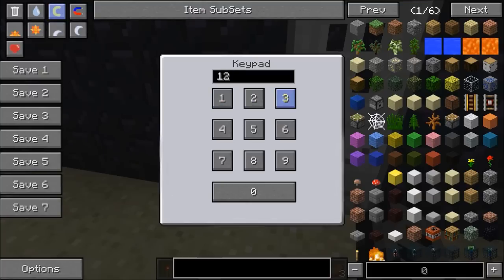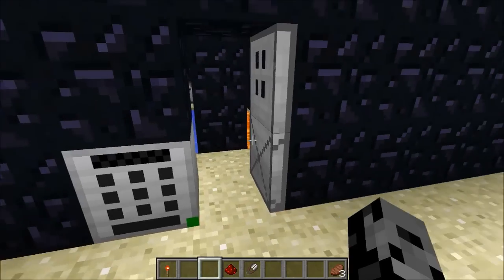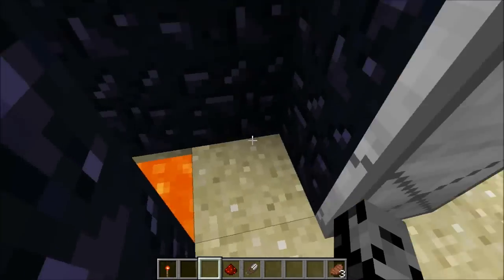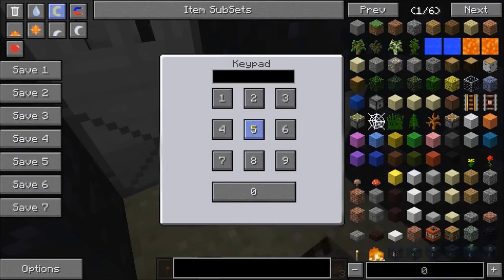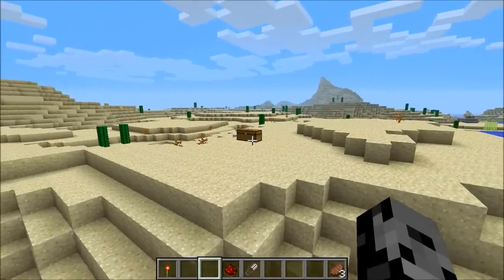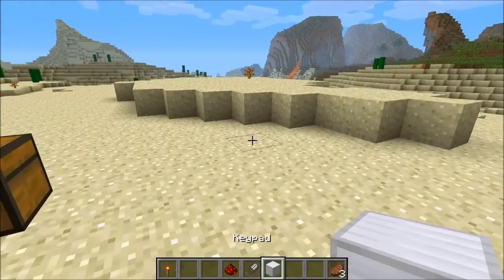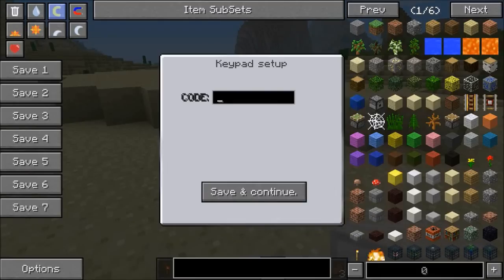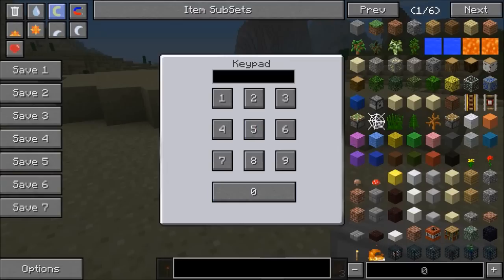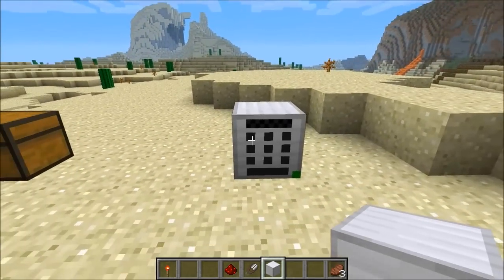I set the password to 111, which is like the worst password ever created. If someone types in 123, nothing happens. But if I type in 111, it now opens. Right after you place it down, it's going to ask you what you want to set it to. If I place this right here and right-click it, it asks me what code I want. So if it's 123, you just put that in, put a door next to it, and every time you use it you just type that in and it will work.